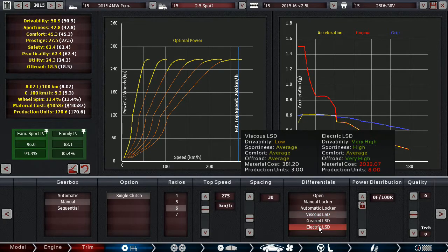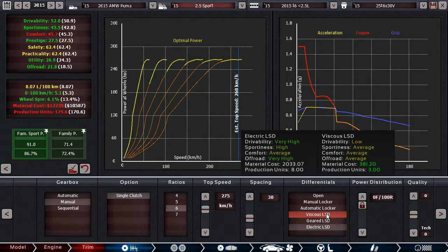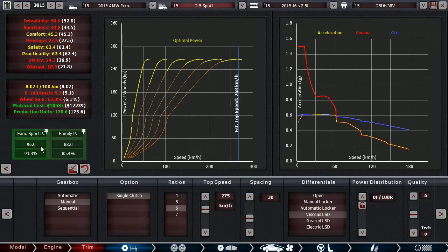On the viscous LSD: we could go for an electric LSD, which would add drivability, sportiness, and off-road ability, but it costs about $1,700 more and adds 5 production units. Choosing it would actually reduce our competitiveness and affordability because the car gets too expensive.